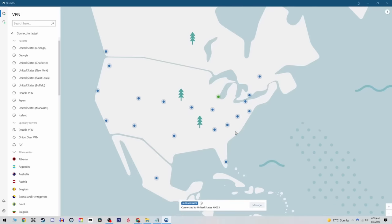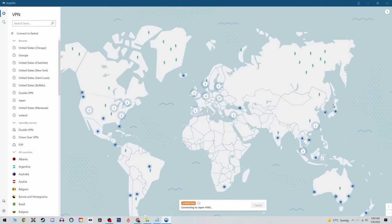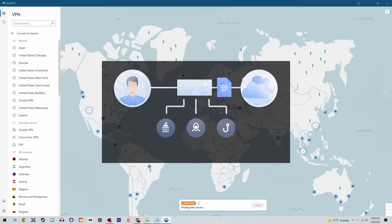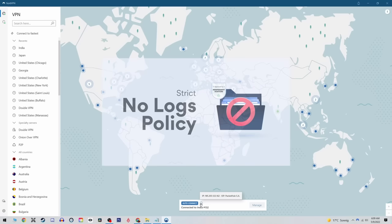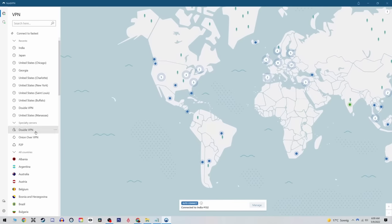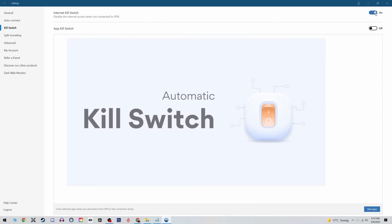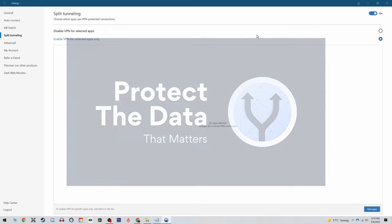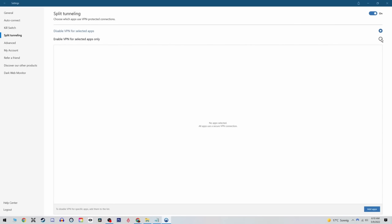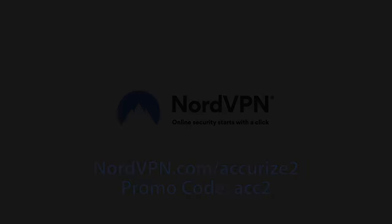NordVPN is the leader in internet privacy and allows added flexibility by routing your internet traffic through any of their over 5,400 servers in 60 countries through an extremely intuitive and efficient user interface. You can access specialty servers for added security such as double VPN, onion over VPN, or P2P VPN servers. Features include kill switch and split tunneling. Use the link nordvpn.com/accurate2 and promo code ACT2 for additional savings.